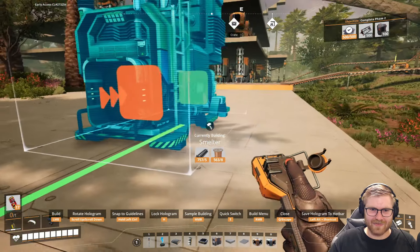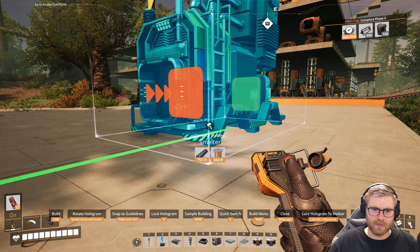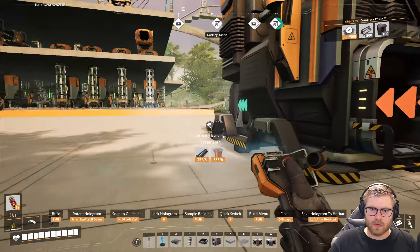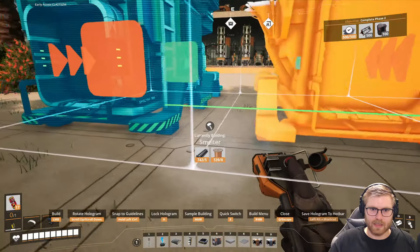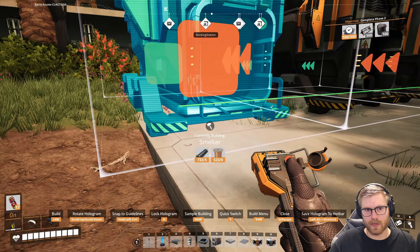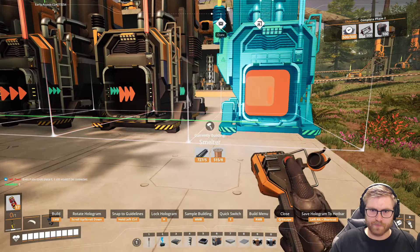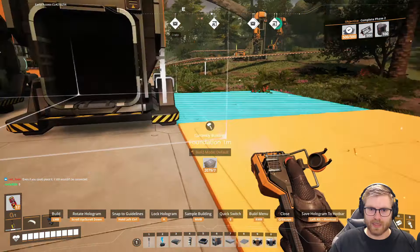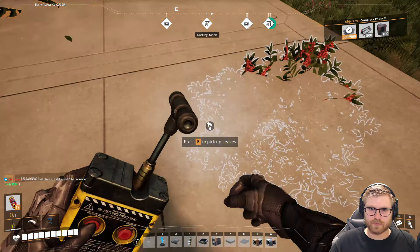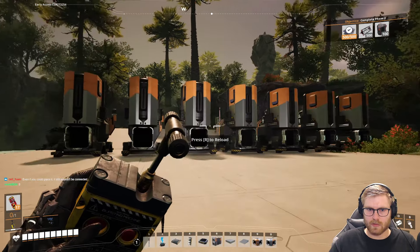It is what it is, though. We might as well put the first one in line. What do you make, 30 per, right? Make 30 per — gotta count with me. That's gonna be 60, 90, 120, 150. That's on a tree, it looks like — maybe right there. Even if you could place it, it still wouldn't be connected. I guess that's probably why it crashes — because it doesn't connect. That's too powerful.